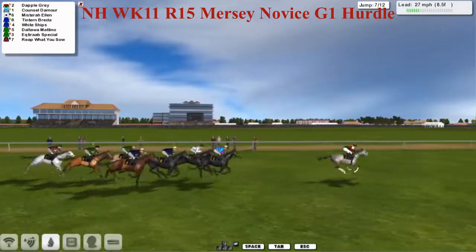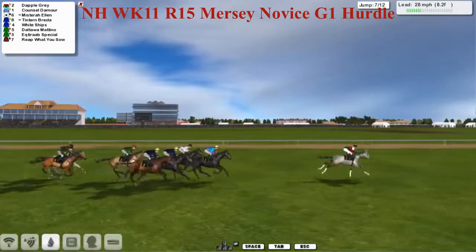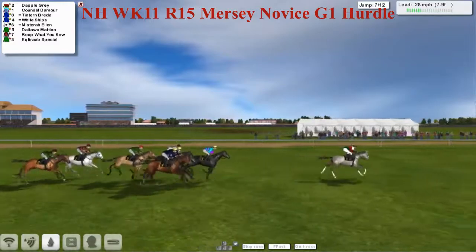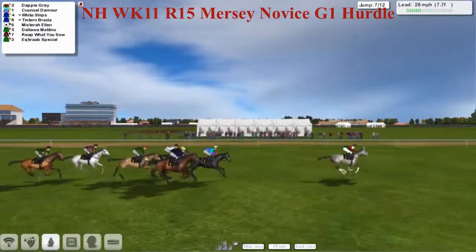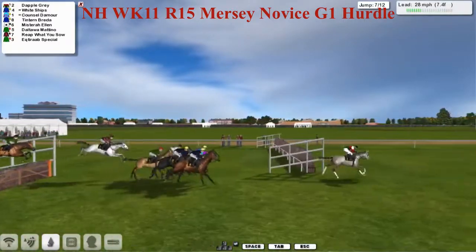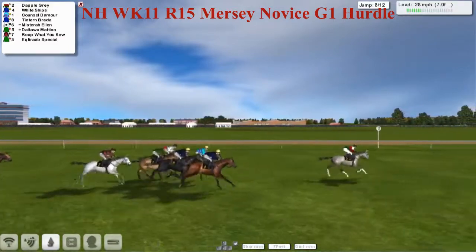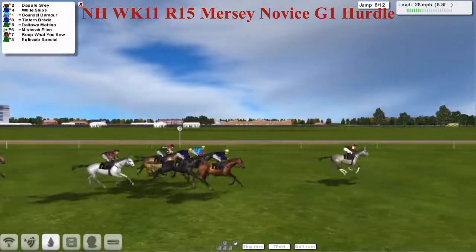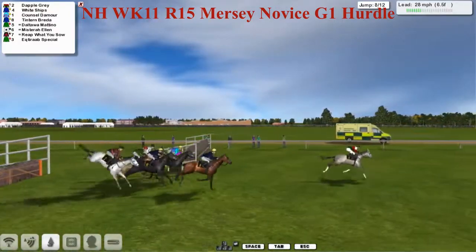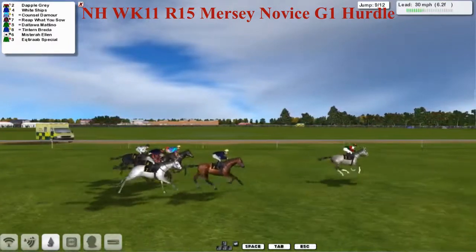Racing down towards the next flight — we're already coming into the final mile in this one. Dapple Gray is a good four or five lengths clear of Counts de Moore in second. The van Rendsburg pair, Whitechips and Tintern Braider, are moving up together on the outside. Mysterio Allen is sticking on as well as they take the seventh. Ektirab Special is the one struggling at the back, and Reap What You Sow has momentarily lost its place but is now switching to the outside, tracking the two from Leon van Rendsburg's stable.